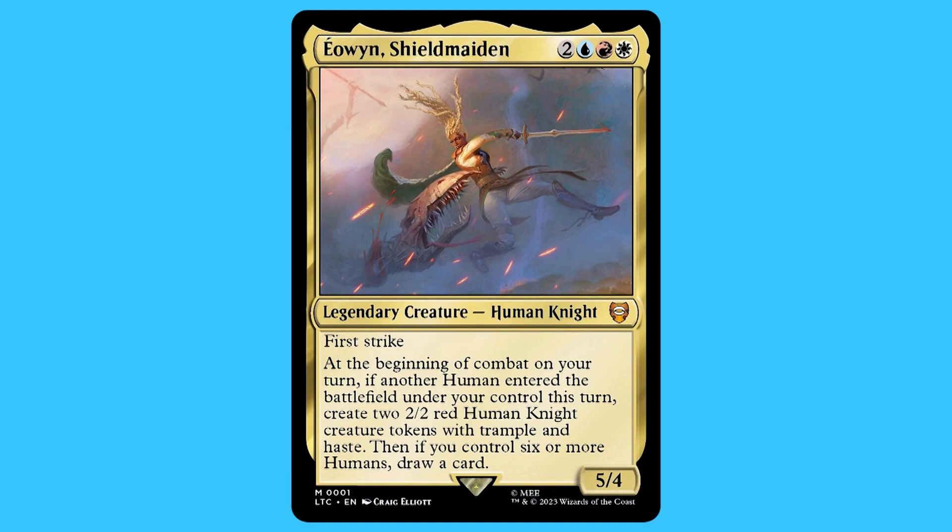In this deck the commander is Éowyn, Shield Maiden. For two blue, red, and a white you get a legendary creature — human knight — that is a mythic. She has first strike. At the beginning of combat on your turn, if another human entered the battlefield under your control this turn, create two 2/2 red human knight creature tokens with trample and haste.